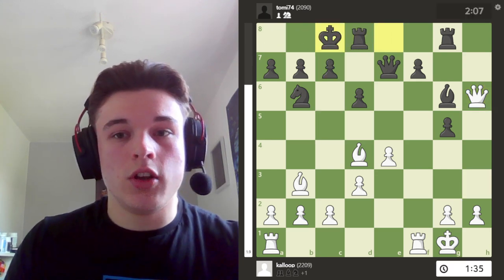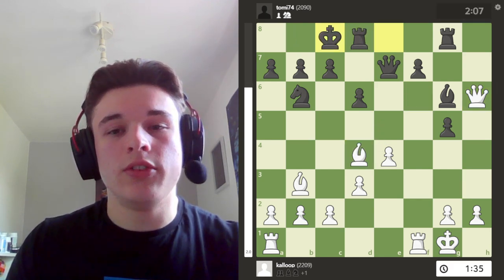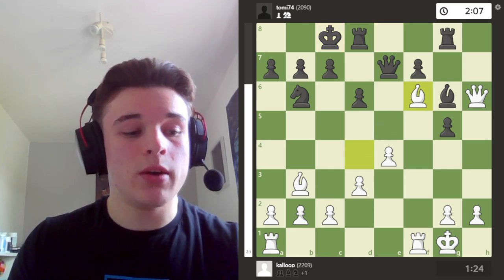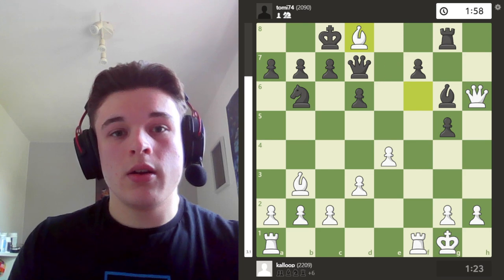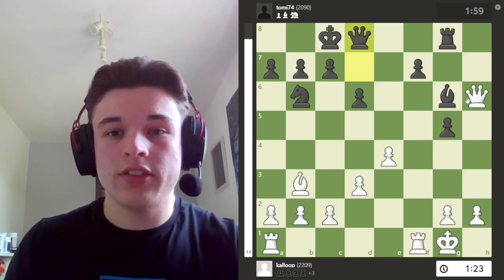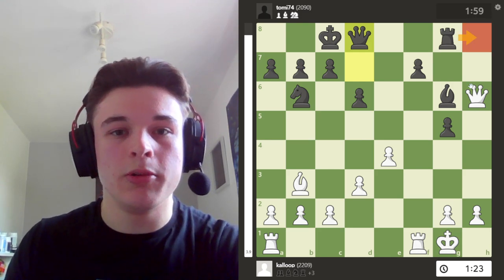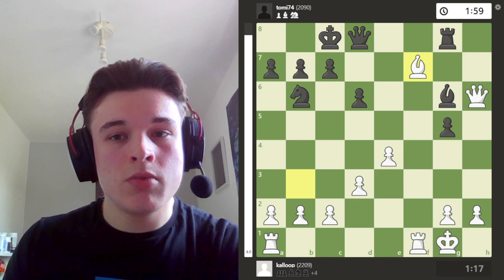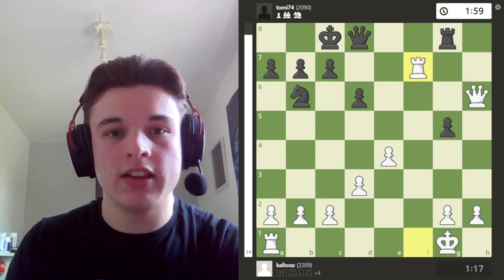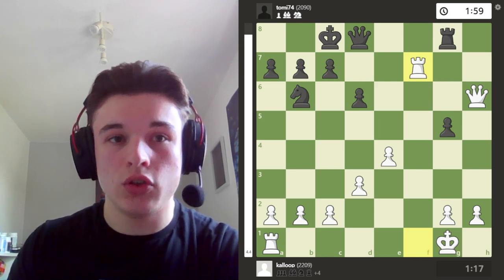My opponent does then castle, and I play the logical move, bishop f6. It's worth noting that castling is actually one of the best moves, even though it gives up an exchange, because it means that h8 is available. Here I just cash in — bishop takes f7, bishop takes f7, rook takes f7, and I go up an exchange and two pawns.